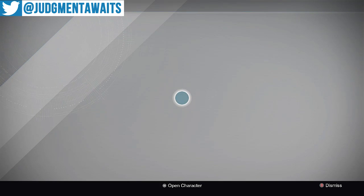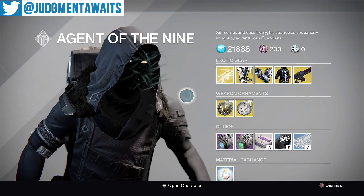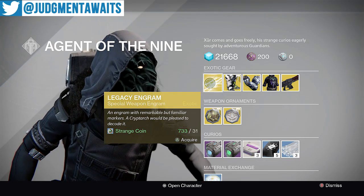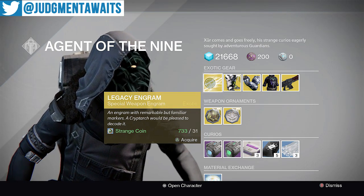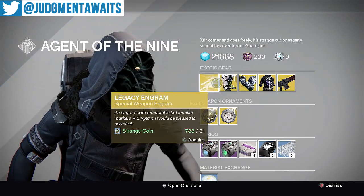Let's see what he's got going on. We got the Dune Marchers. So something new. First off, Legacy Engrams — remember, these are year one. They will not infuse to current light level, so I just go ahead and skip these. The only reason you want to buy Legacy Engrams is if you get one and it has a current year item — you can actually go to a kiosk and buy that current year item. But otherwise, just go ahead and skip these.